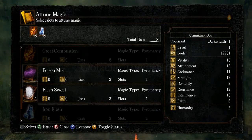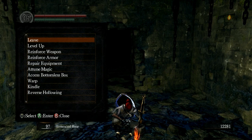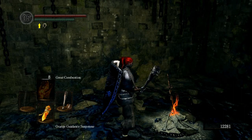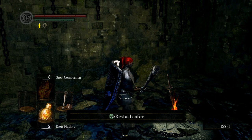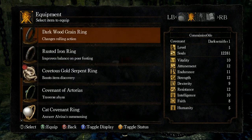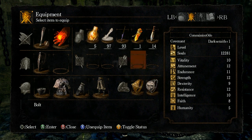Watch out for guys dropping down from above, then go ahead and homeward bone out. I'm going to call it here for now. The next part is going to focus on all things fire — getting our fire weapon, some pyromancies, and taking out some fire-themed areas. It's going to be a lot of fun. Finish out this build, get moving along with it, and I'll see you guys next time. As always, if you want to support the series, like and favorite — see ya.